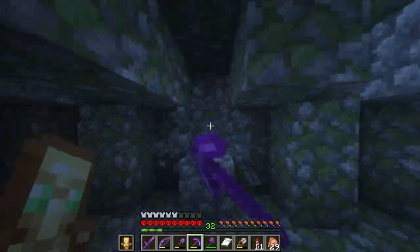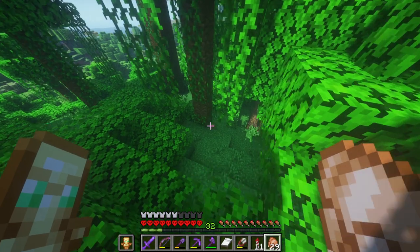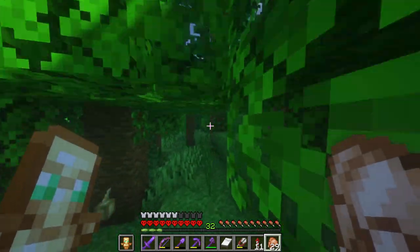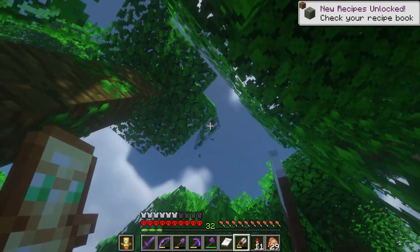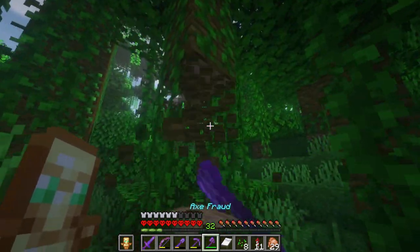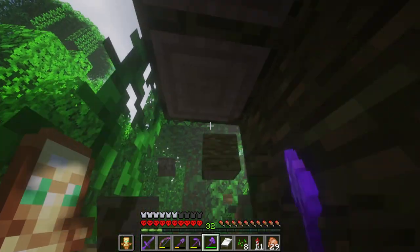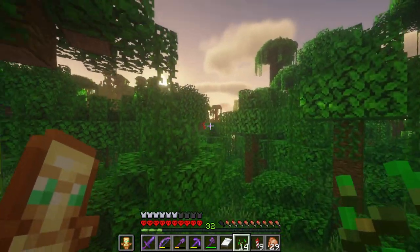I want to find some parrots. Let's go out and break some grass — maybe we'll find some parrots while we're at it. I'm going to take a couple of these cocoa beans as well, because we also need them for the brown sheep in the wool farm if we ever want to make more layers. But I also kinda want to make a cocoa bean farm. I could also take some vines back with me — I do have shears. I've never picked up vines in this world yet. We could go up another level too. I need some jungle wood and jungle saplings so we could start a jungle tree farm, or have multiple tree farms for all these types of wood.